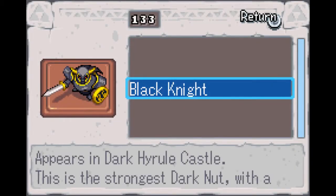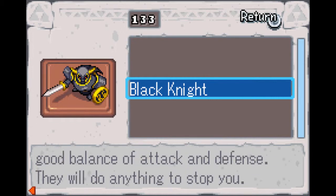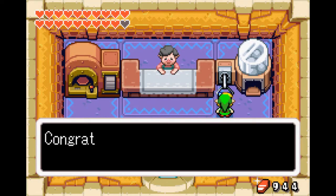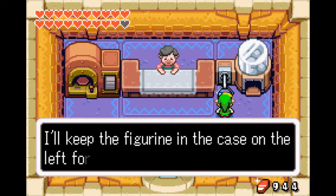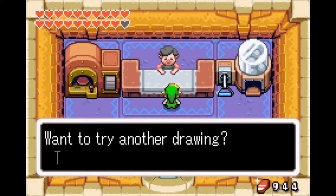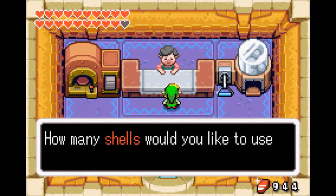We got the Black Knight! Appears in Dark Hyrule Castle. This is the strongest Dark Knight with a good balance of attack and defense — they will do anything to stop you. That's true. Fighting against him before the last boss was pretty difficult. Okay, I think we just have three more left and then we're done forever — we're done with the figurines.